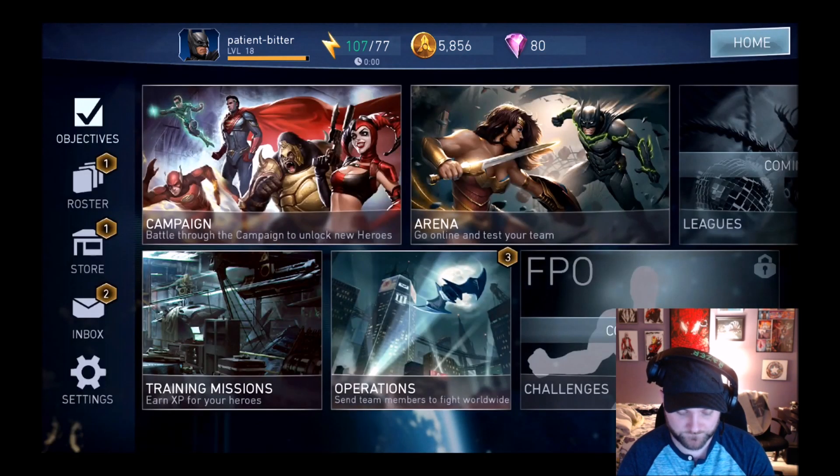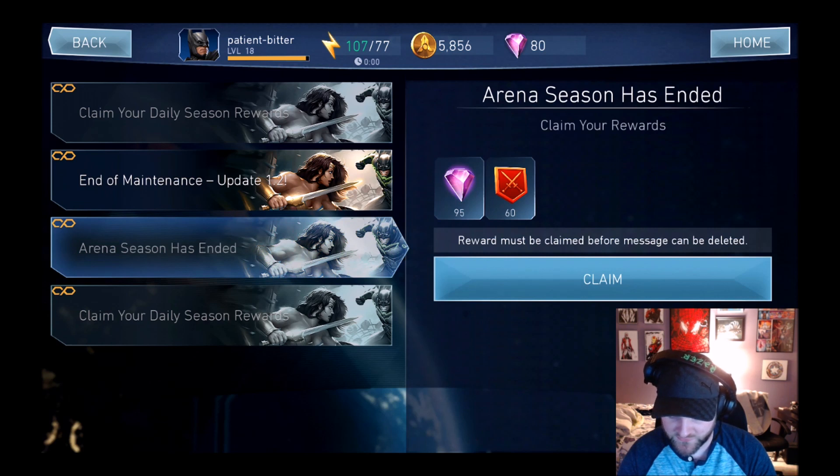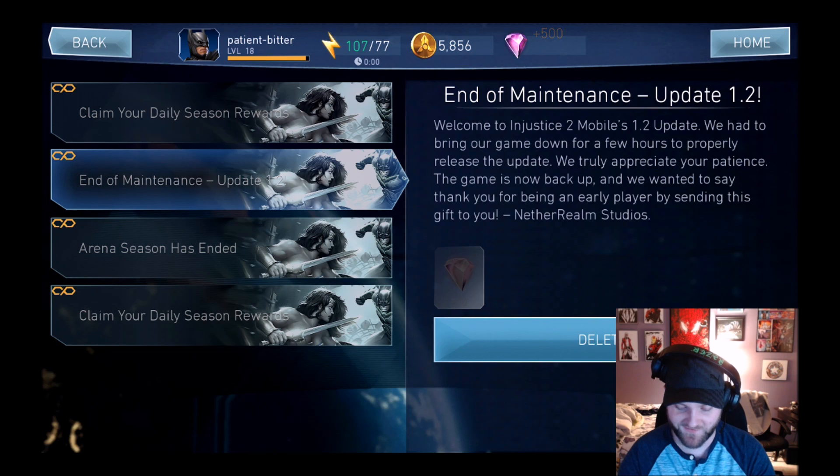Let's check out the inbox. Arena season has ended — got a whole bunch of stuff, same as always. End of maintenance: 500 gems — that's crazy! And there's a welcome message from NetherRealm Studios saying the game was down for a few hours for the update, and they're sending 500 gems as a thank-you gift for being an early player. So 500 gems — that's actually fantastic.